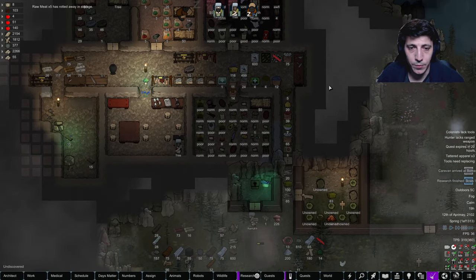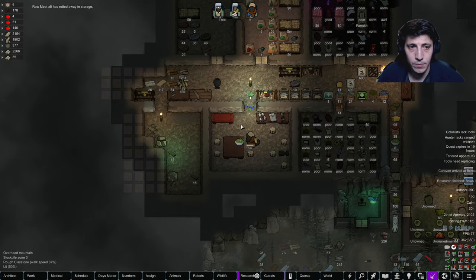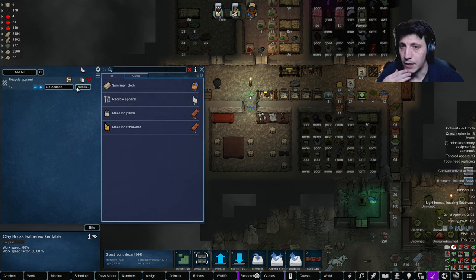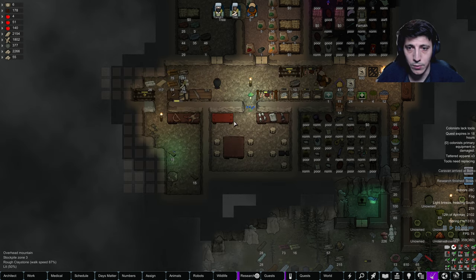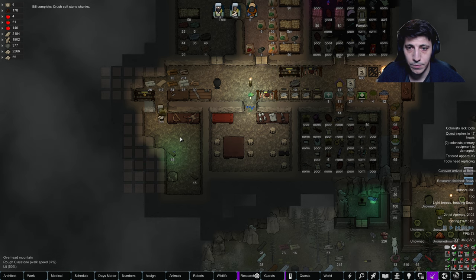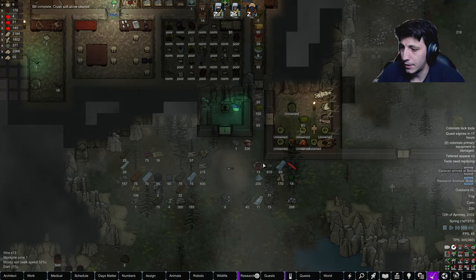Raw meat has rotted away. We can recycle apparel - do forever. Anything that is normal to poor quality and is below, let's say 40, 50 hit points - no point to hold on to it. And you'll just drop it on the floor. Great, and we're making some space, cleaning this up a little bit.